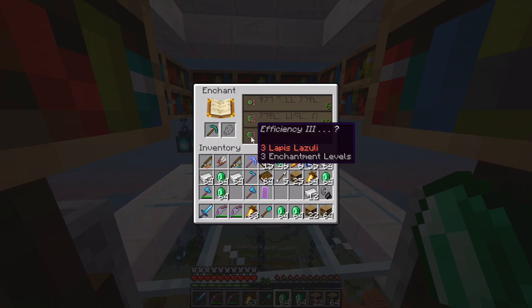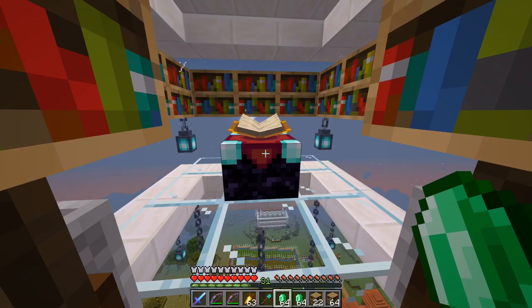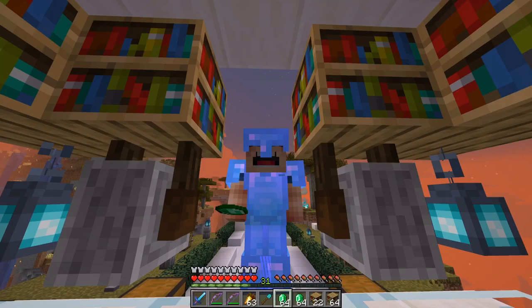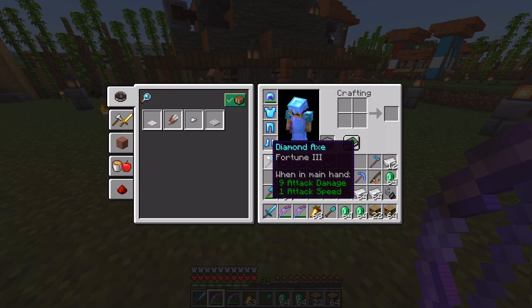I'm not going to enchant this last one on the table, even though it has Efficiency 3, because I want to show you what it looks like when we don't use the enchanting table, so you get a clear picture of how everything works. Now let's get down before it gets too dark.